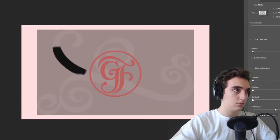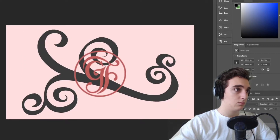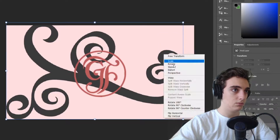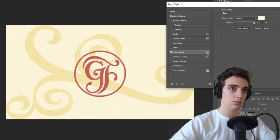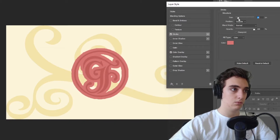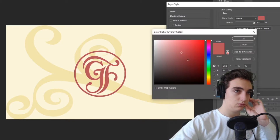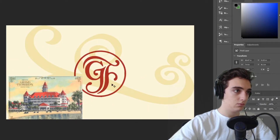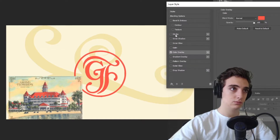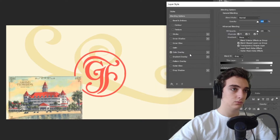I cropped it out, added it to the border, and put some nice color on it with a fade in the background. I wanted to increase the depth of color while keeping it a relatively simple design. I picked out a piece of concept art I really liked for the Grand Floridian and started pulling colors from there — that way it would be true to the actual design of the building. I pulled the color for the roof and for the background from that concept art.